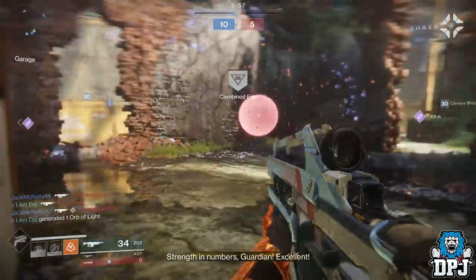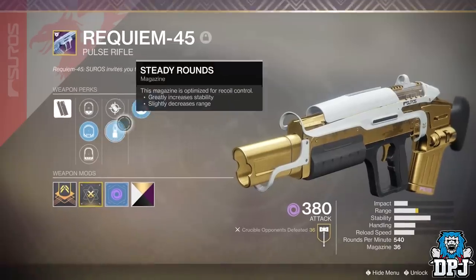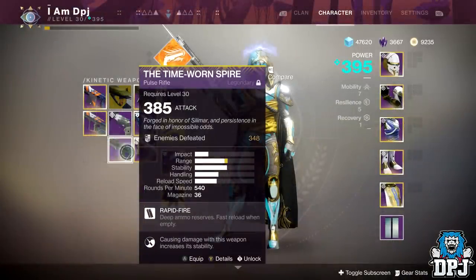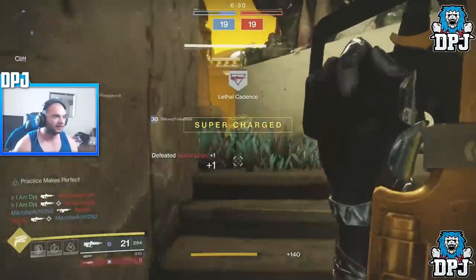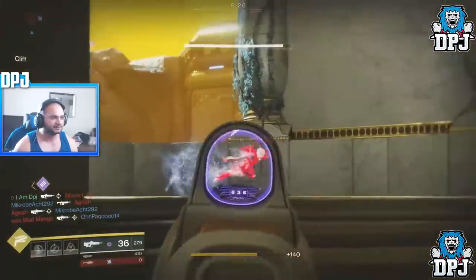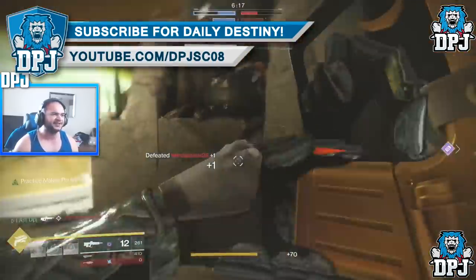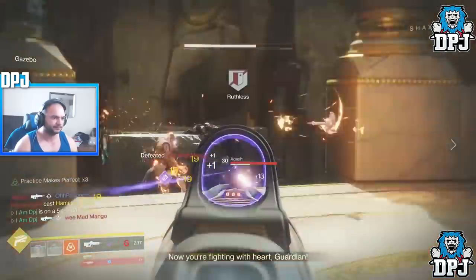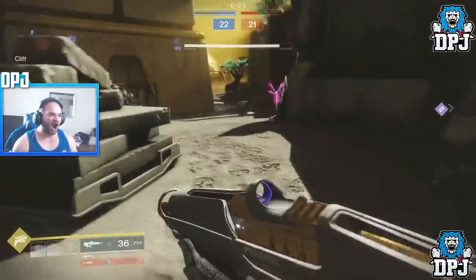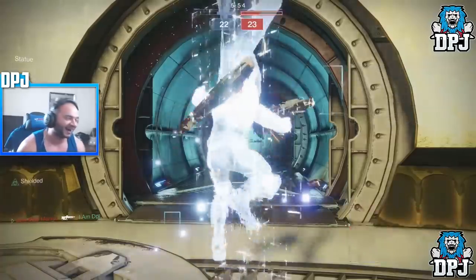The last PvP weapon I suggest farming for is the Requilim pulse rifle — an absolute monster. I made a video on this weapon a while back and actually forgot about it. There's also an Iron Banner pulse rifle called the Time-Worn Spire which just absolutely murders, keeps up with the Graviton Lance and the Vigilance Wing, but that's Iron Banner and you probably can't get it before Forsaken. The Requilim is a beast of the same archetype — possibly better perks — and it is available from most PvE loot pools such as cryptarch engrams and the Gunsmith.